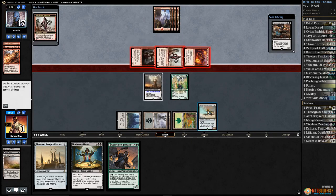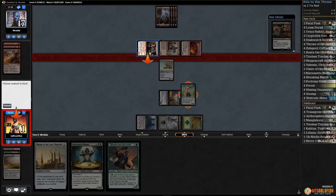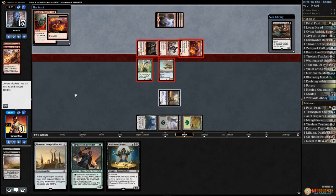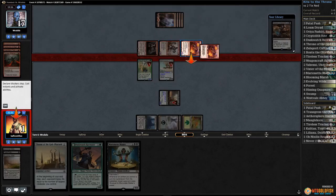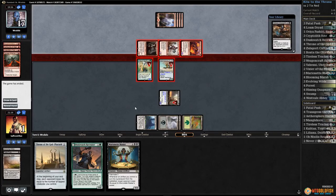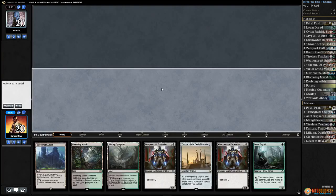We're dead to a pump spell. Fire up Aethersphere, block, block. If our opponent doesn't have a pump spell we're still sort of in the game. Give Aethersphere Harvester lifelink so we're not just dead. We are dead because of Soul-Scar Mage. Yeah, you got us with that Savage Alliance.